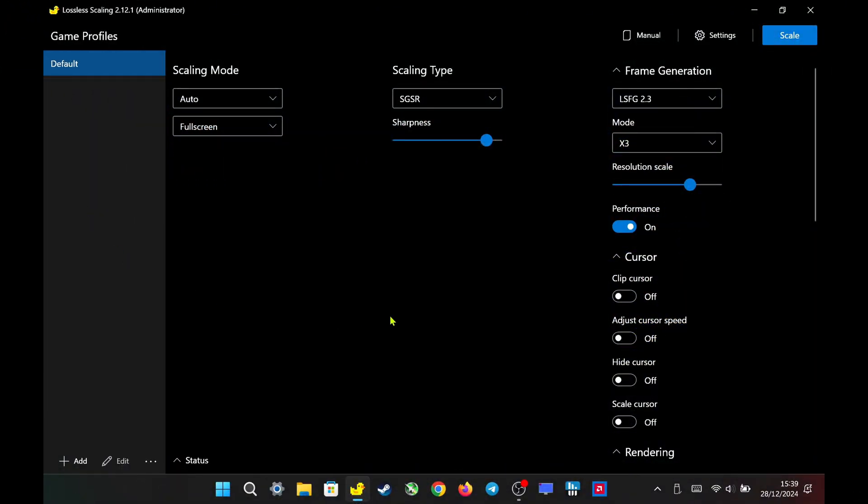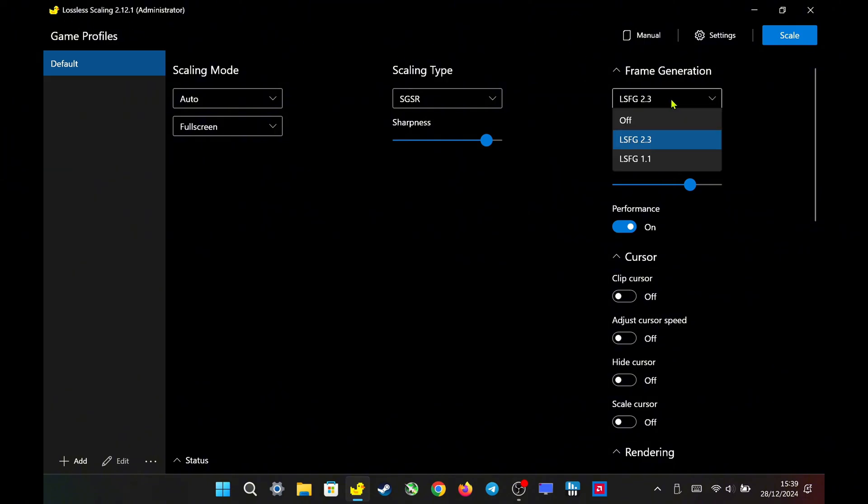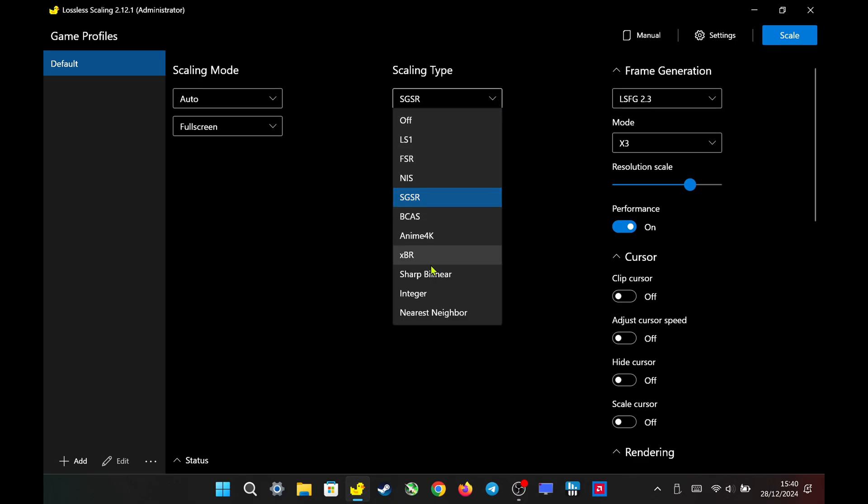Now let's move to lossless scaling. This is the latest beta version, 2.121, which in frame generation includes both LSFG 1.1 and 2.3. Also, in scaling type, there is no more AMD FSR, only FSR.